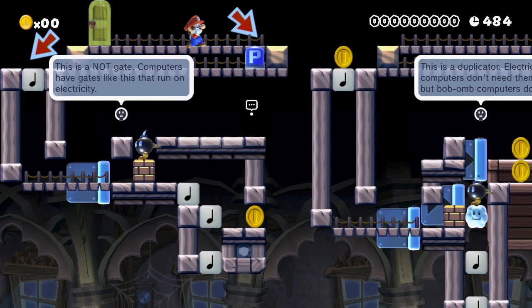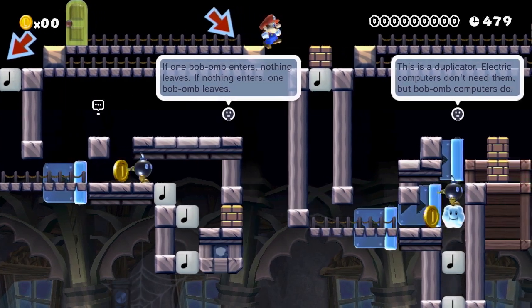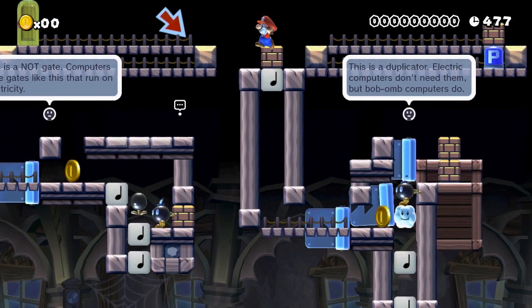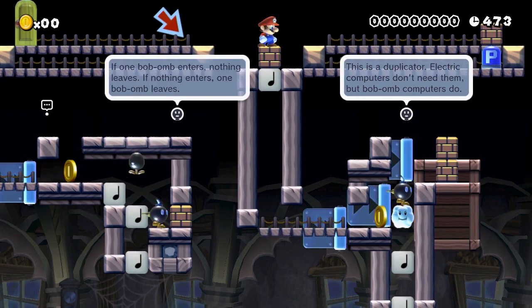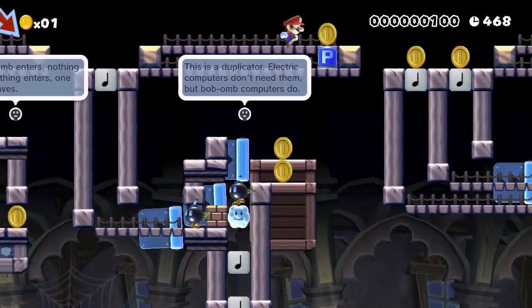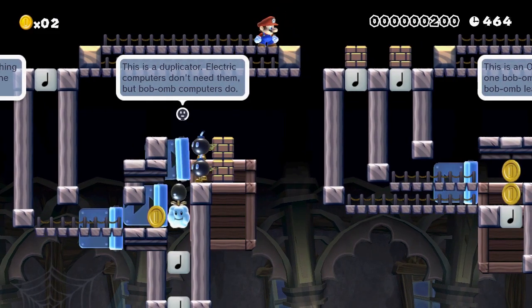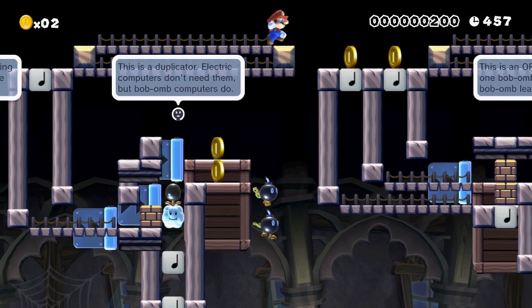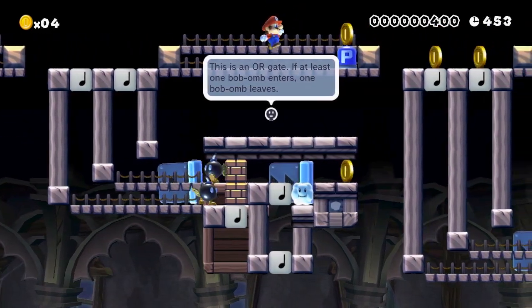It kind of shows that these are different little bits. And the way that the Bob-ombs go into the area, and whether or not they do go into the area, determines how the calculation will work. For that first section, if a Bob-omb enters, he'll exit. And this second one, if two Bob-ombs are in there, they'll both exit. It's kind of technical and almost basic computing, like back to the point of when we were using mechanical computers.